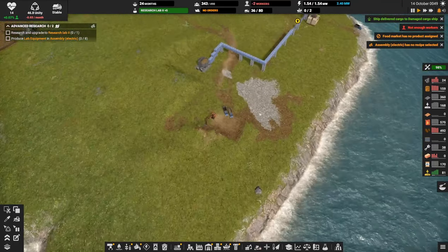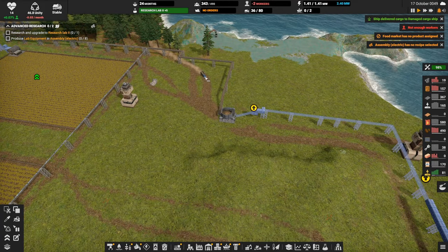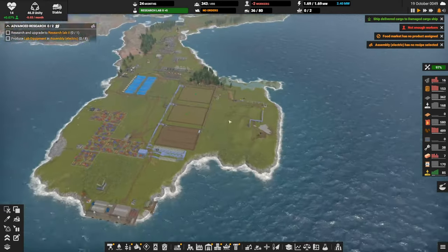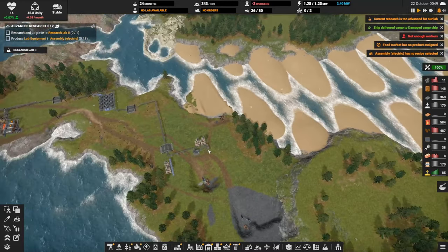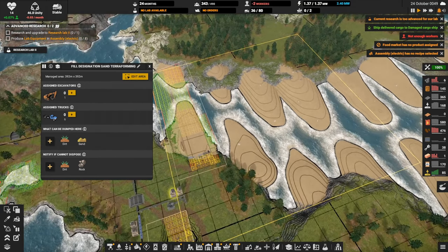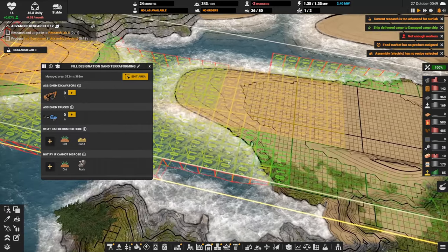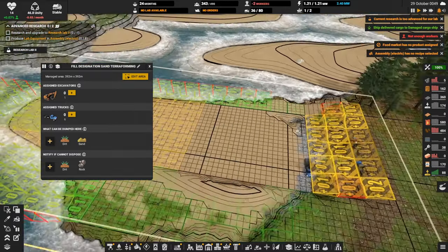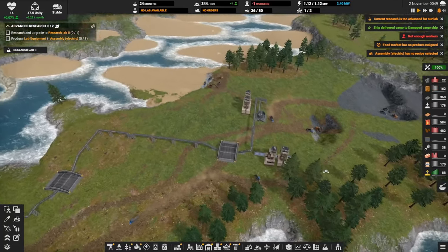This guy's still mining dirt and we have plenty. Now these trucks are still coming to bring dirt all the way over here, and I don't have keep full on — why? Why would they go all this way when they're allowed to dump dirt here? This whole area is safe for dirt. I have fill designations marked here — I believe these are fill designations. Why do they want to drive so far? I don't know.